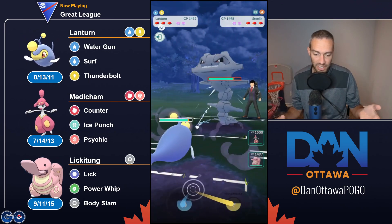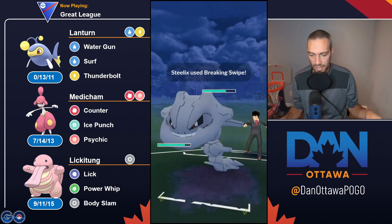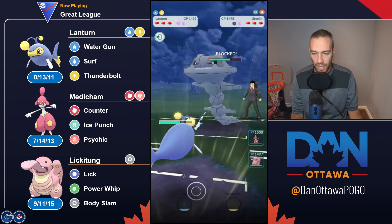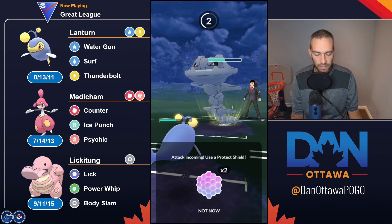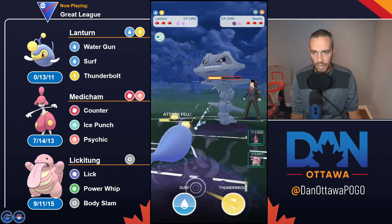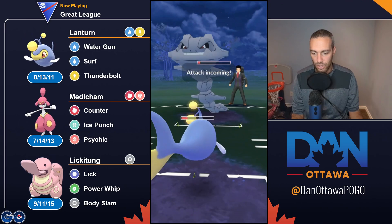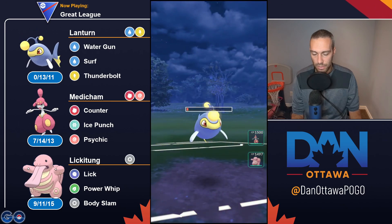This is one matchup where having a Spark Lantern is actually quite tricky, but having a Water Gun Lantern this is a very comfortable matchup. So basically, if you know your Pokemon's turn - if you have a two-turn Pokemon, it's much easier to count. If you know how many moves you're getting through, you can count from that perspective. If I had a Spark Lantern, it takes me six Sparks to get to a Surf - six Sparks at seven energy each.